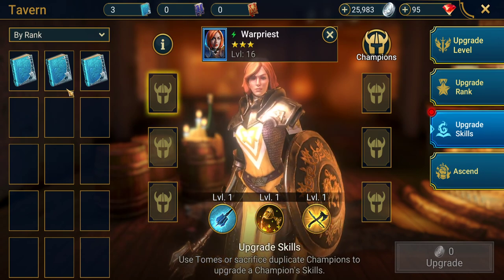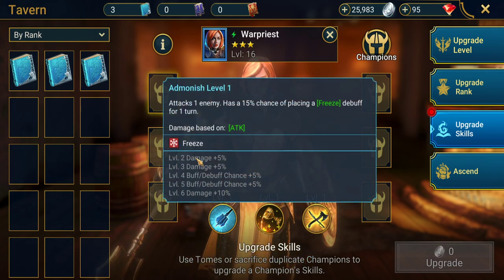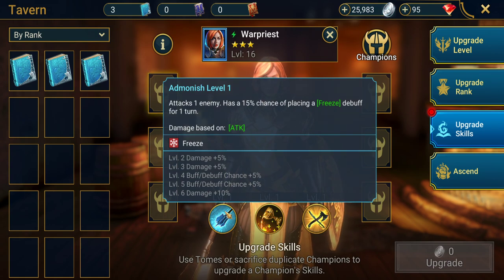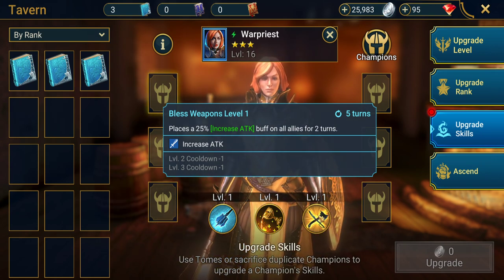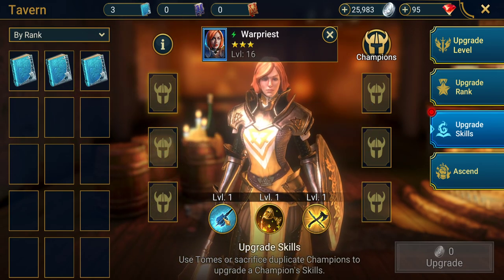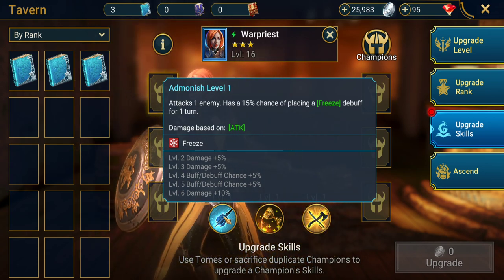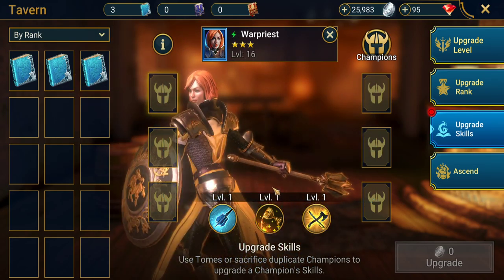This is where skill tomes come in. We have three rare skill tomes at the minute and there are three skills on this champion. Each time you use a book it will randomly level up one of those skills to the next tier, which increases your champion's capabilities and boosts them to a more powerful rank. However, there are some champions where upgrading certain skills will actually harm their ability and decrease their performance slightly — only on a few rare exceptions.